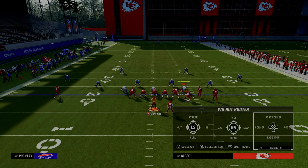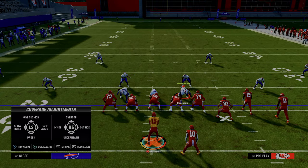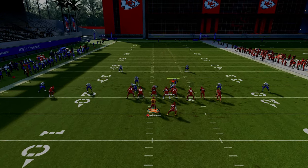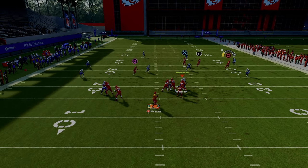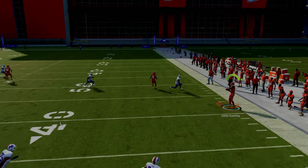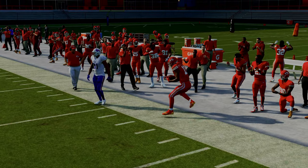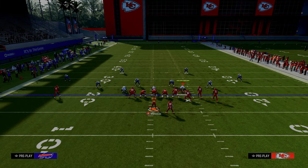One of the big tips for running this play is you want to be running this with your bunch to the wide side, so you want that short corner going to the wide side of the field. What you're going to see is that outside quarter is going to have to go back to defend your deep corner route, and then you'll be able to throw this short corner route right underneath the defender.